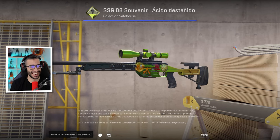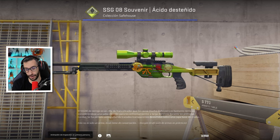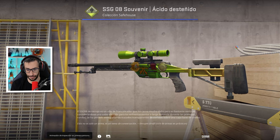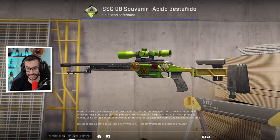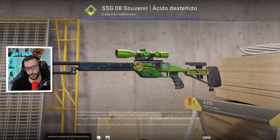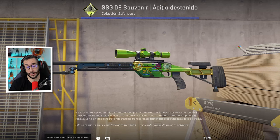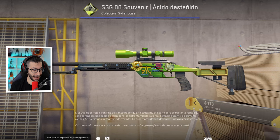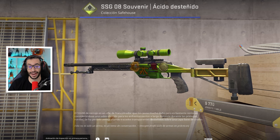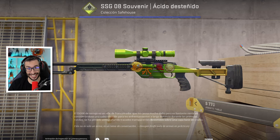Ahora vamos con esta SSG Souvenir Acid Fade Factory New, que tiene la pegatina muy importante de Abuyi Power Foil, Fanatic Foil y la SL Skull. La otra pegatina se la ha puesto el comprador. Es la única que tiene la pegatina de Abuyi Power, por eso su valor es especial. El precio base son 250 dólares; precio real, no se sabe. Esta skin te puede tocar en la MS One 2014 Souvenir, que dependiendo del partido son más de 800 dólares cada una.